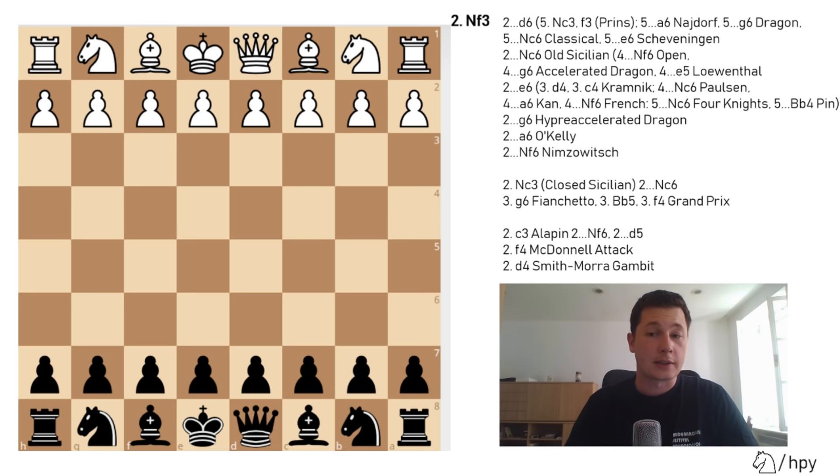Hello everyone, Stjepan here. This will be the introductory video to the Sicilian defense, and I'm finally starting a series on the Sicilian after finishing the French defense. The Sicilian defense is by far the most popular opening in chess today, and it has been so for the last 20 or 30 years, ever since it overran e5 as the most popular response to e4. During the last 20 or 30 years, the Sicilian has been upgraded a hundredfold, and the theory has advanced so much that nowadays I don't believe there's a single Grandmaster that knows all the theory in the Sicilian defense.